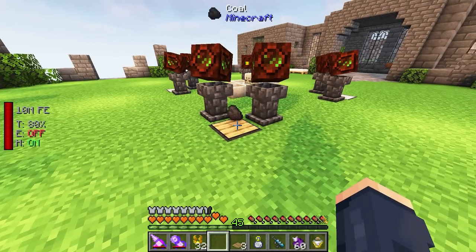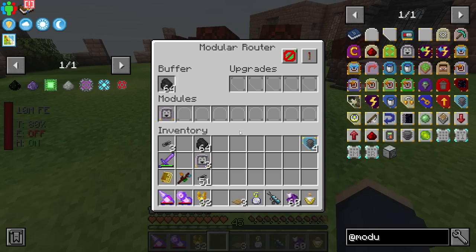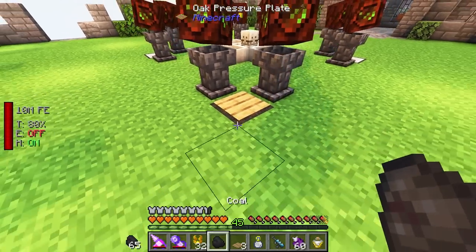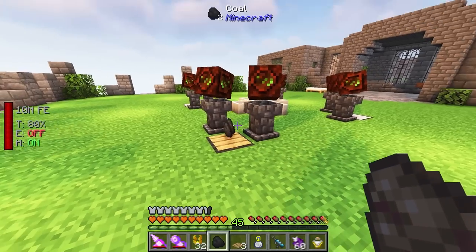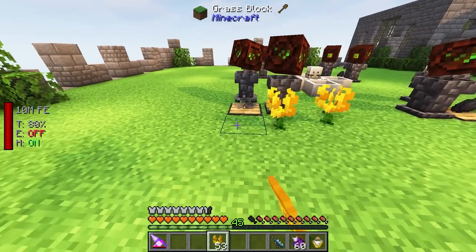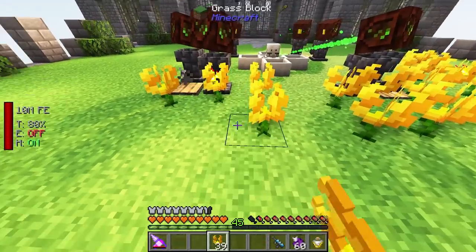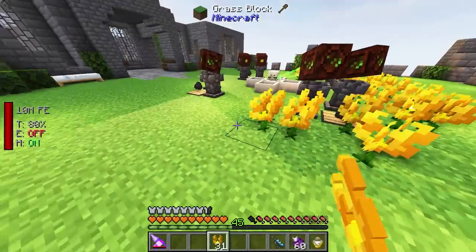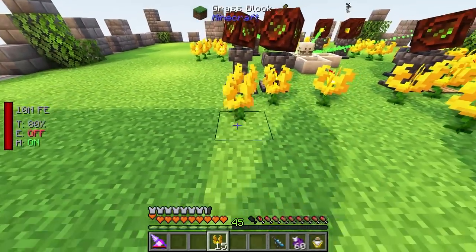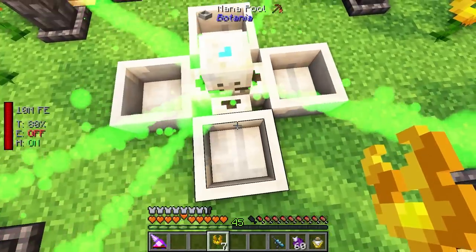I don't think one coal at a time is enough to provide the 12 Endoflames we're going to have. To increase the number it puts out each time, simply put a single stack upgrade in here and this will double it. Now we should get two pieces that pop up, and that is more than enough to keep up with the Endoflames. Now it's time to hook in the power source - Endoflames, six per spreader, which is what I typically go with. With eight spreaders running this job, yeah, these pools are going to fill up in no time.